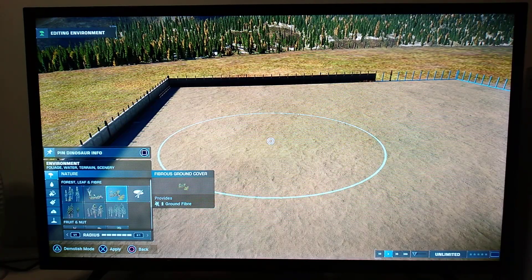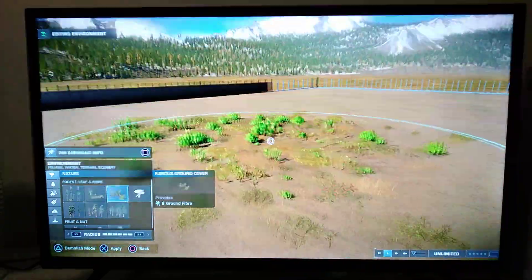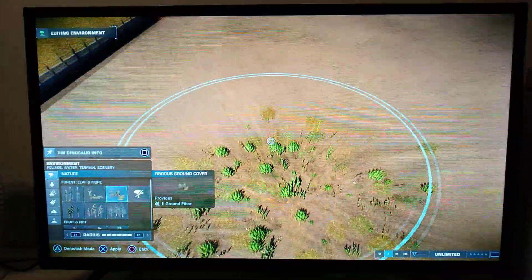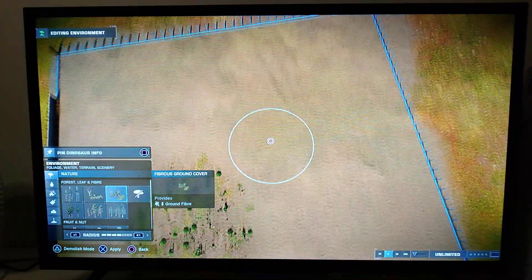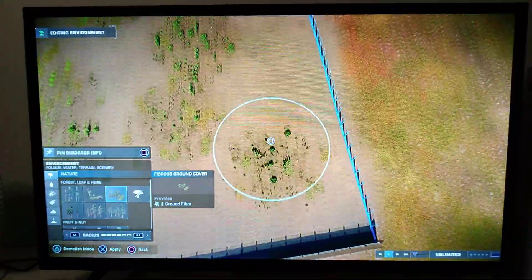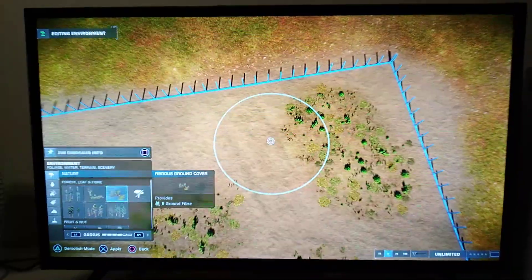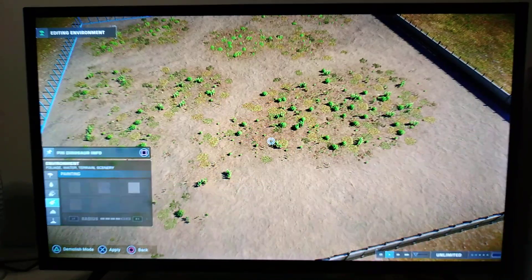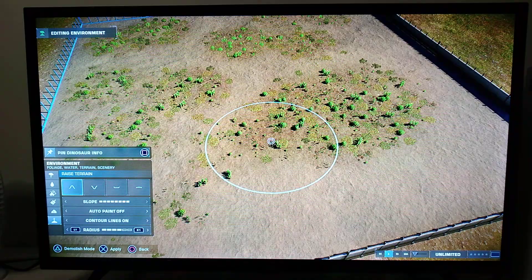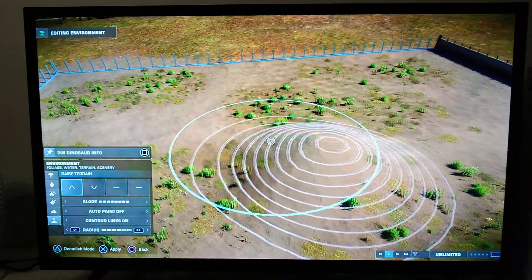So let's add some — maybe some fibrous ground cover? Oh yes, that's perfect for the desert! I'm not sure there was any water in the desert. No, there's not really any water in the desert, Blake. What are you talking about? You can also go ahead and mess with the terrain level, because obviously it wasn't all even, so we can add some bits where it's higher than the rest.